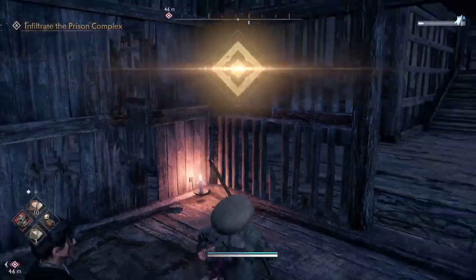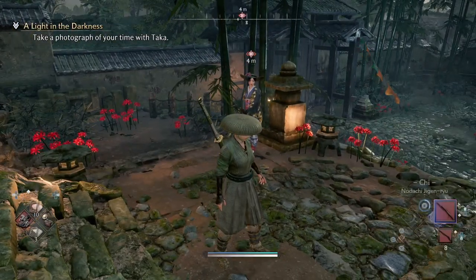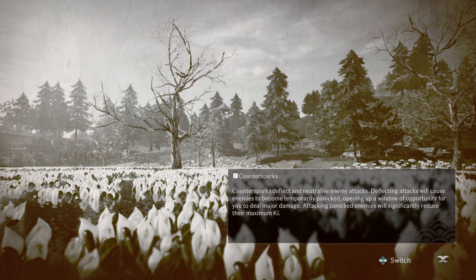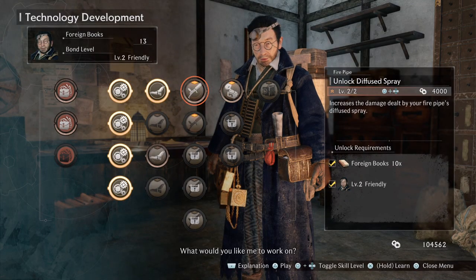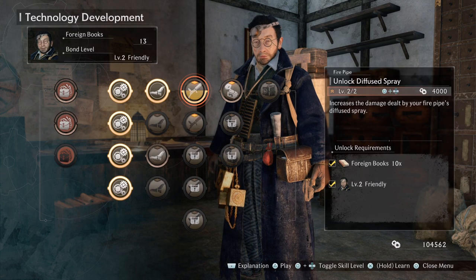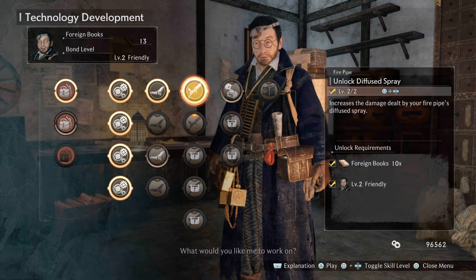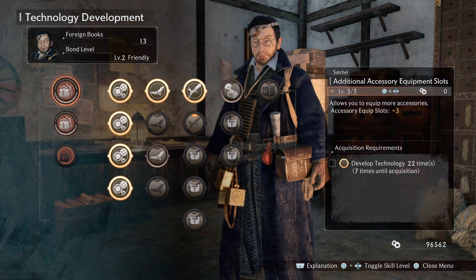Infiltrate the Prison Complex — Made Your Way to Shoin Yoshida. This is part of the main story. A Happy Memory — Took a Photograph at the Request of Taka Murayama. I believe this is part of a side quest; as soon as you take the photo, you'll get this trophy. Black Ship's Long Shadows — Cleared Chapter 1. Contraption Creator — Conducted Technology Development 15 Times. This trophy was a pain — I didn't realize I had it, and oddly it popped when I had only about 7 or 8 developments done, which was weird.